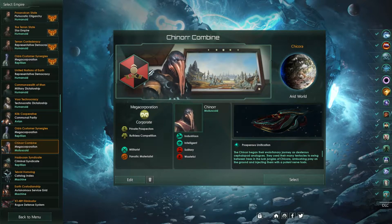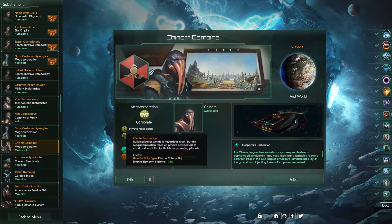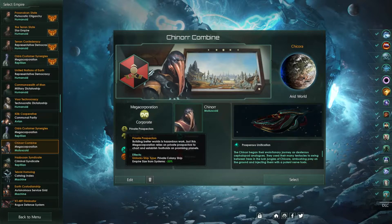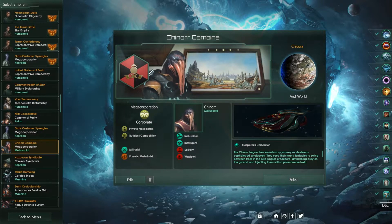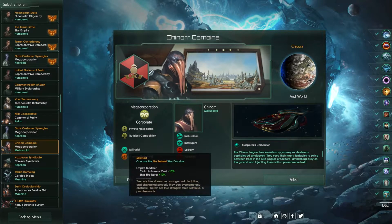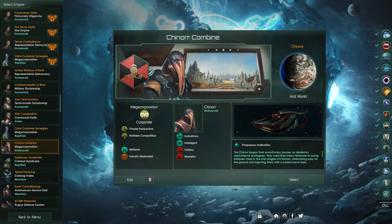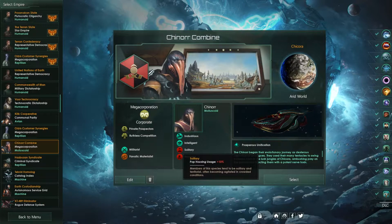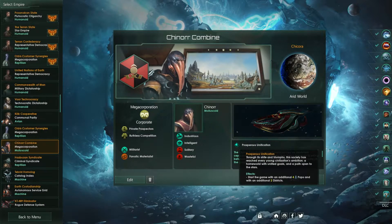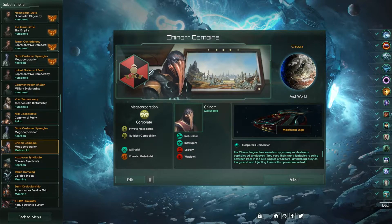I decided to use a pre-built civilization to start out with — the Chinora Combine. They get Private Prospectors, which reduces empire size from systems by 33%, Ruthless Competition for codebreaking gains, claim influence cost reduced by 10%, and robot upkeep minus 20%. All in all, they get good materials and good research. They also have molluscoid ships.